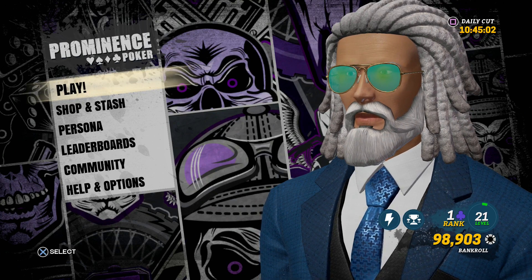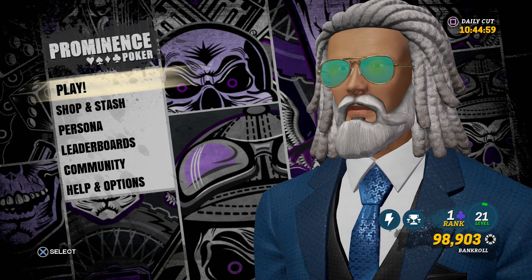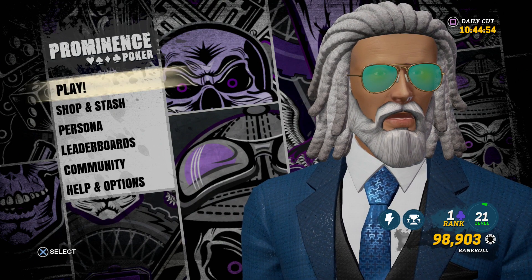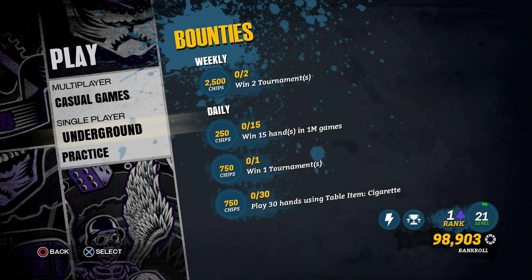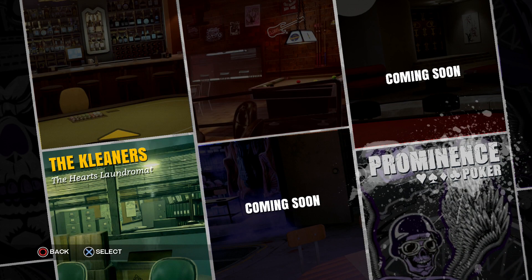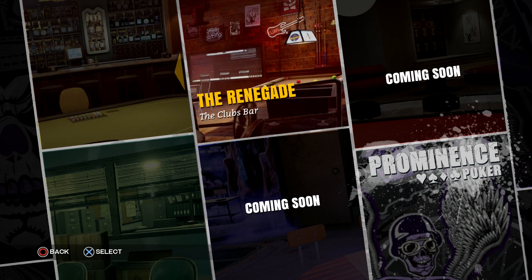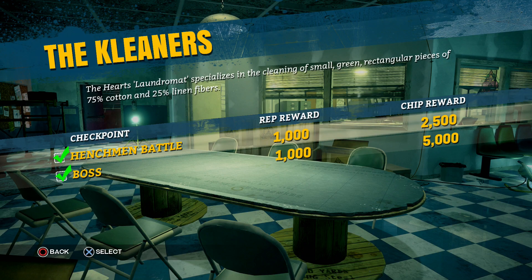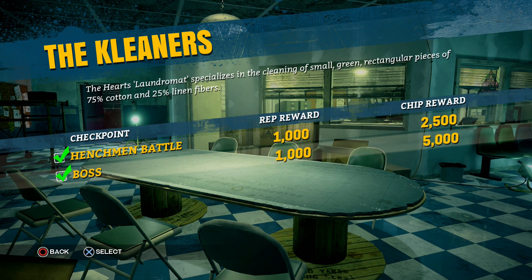First thing you want to do is go through the tutorial mode so you unlock the underground poker clubs. Once you have that unlocked, we're gonna go ahead to the main menu here. You can see I'm currently ranked 21 and I just ranked up to 21, so we're gonna rank up to 22. I'm going to do that semi-live here. Once you go into the underground there's a few rooms.